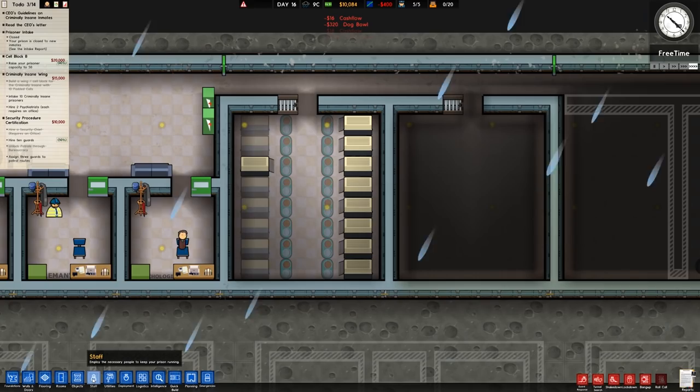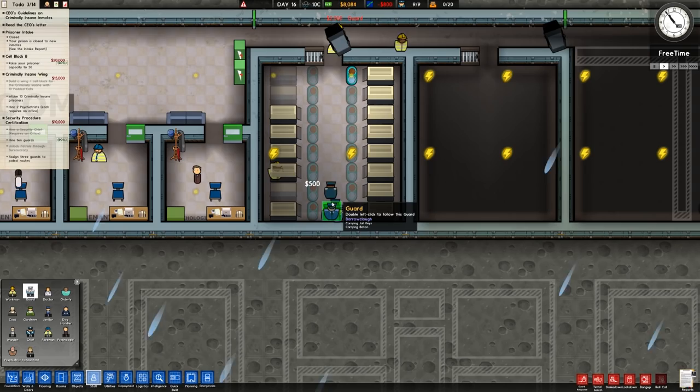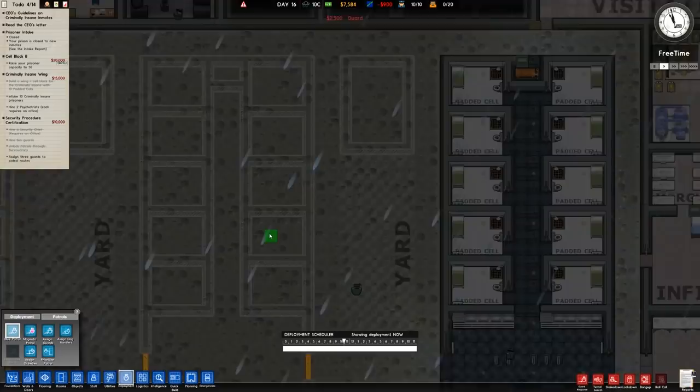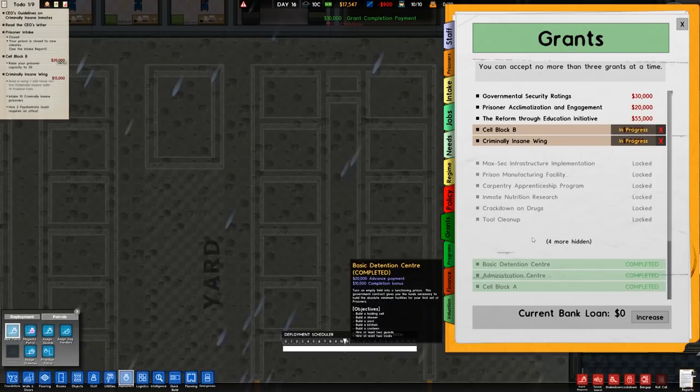The kennel grant requires us to hire 10 guards and assign 3 guards to patrol routes. I'm going to do that but will be firing some of these afterwards. We have guards: one, two, three, four, five. Now patrol routes: one, two, three. Assign guards: one, two, three. There we go — we'll remove those patrol routes when we don't need them anymore, and we can now unlock governmental security ratings.